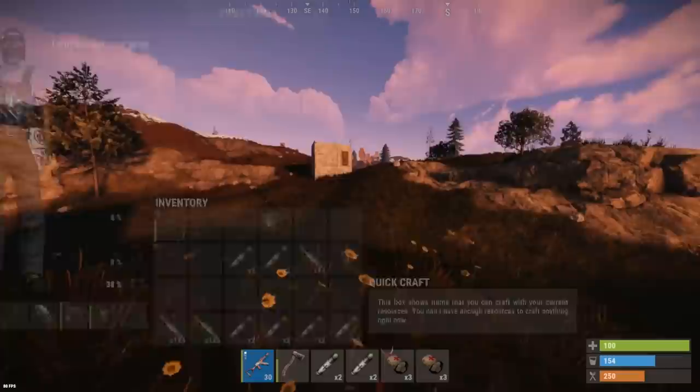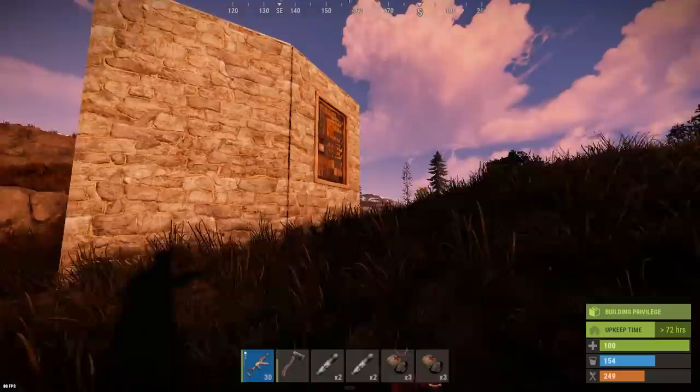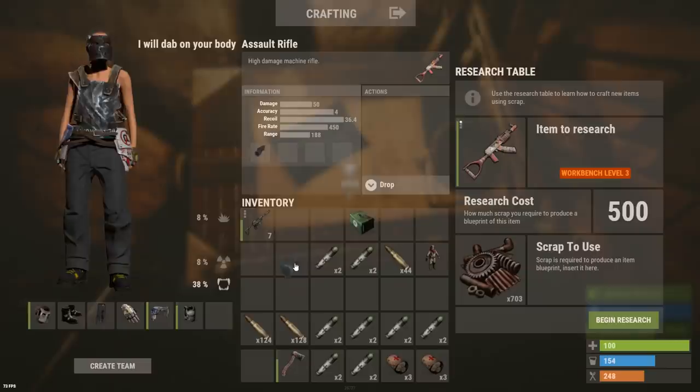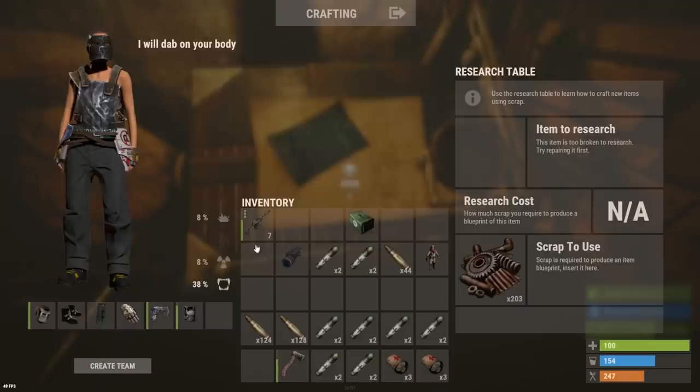I just got myself an AK. Holy crap, I need to research this. I have enough scrap too, I think. And he has a weapon flashlight. Way to start off this episode — full metal armor and an AK. And this dude doesn't have a clue where I live, at least I don't think he does. If he does, then we're getting raided. But it doesn't matter because I'm researching the AK right now. Hell yeah, let's go.